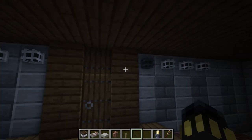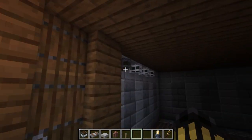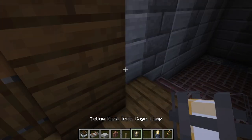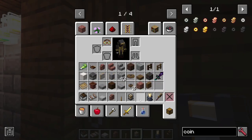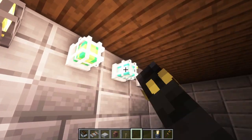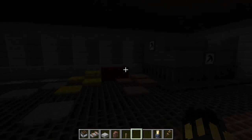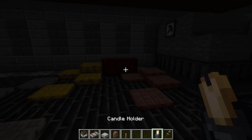I'm doing the greatest showcase of the Create Deco mod ever. Here are some page lamps from the Create Deco mod — as you can see, you can right-click on them and light them up. It's pretty fancy. And now we go into the dark room, because I didn't bother to light it.